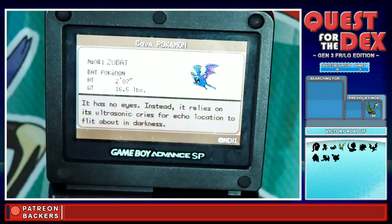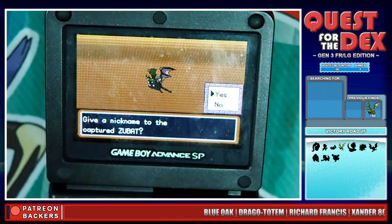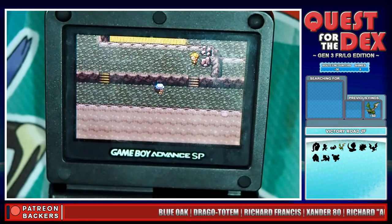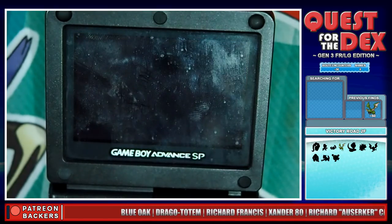Oh wow, that was super intense, but I pulled it off! It has no eyes — instead it relies on its ultrasonic cries for echolocation to navigate about in darkness. Oh wow. That's my first shiny in FireRed and LeafGreen. I have never found a shiny at all in FireRed and LeafGreen. I found a shiny in Ruby or Sapphire — it was a shiny Wurmple. Oh my goodness, I got it! I got the shiny! Yay!